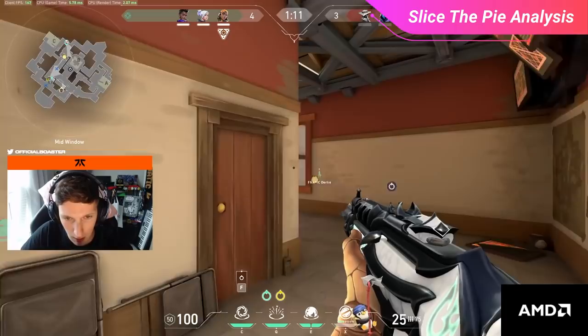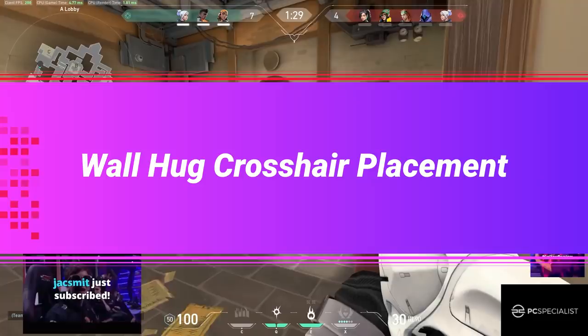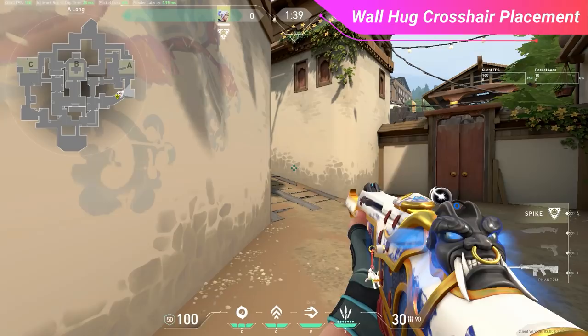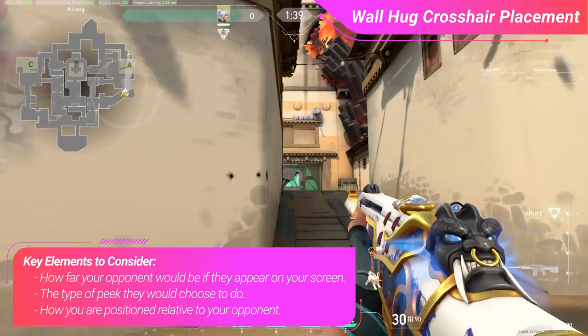Now that we have a tool for peeking aggressively into common angles, how do we deal with someone trying to peek into us instead? This is where wall hug crosshair placement comes in. The term 'wall hug' stems from using the corner of a wall as your anchor point — your crosshair ideally follows the wall as if tethered to it. The distance between your crosshair and the corner varies depending on multiple factors: how far your opponent will be, the type of peek they choose, and your positioning relative to them.